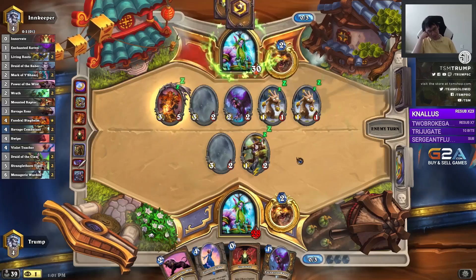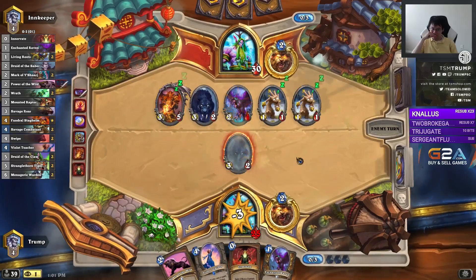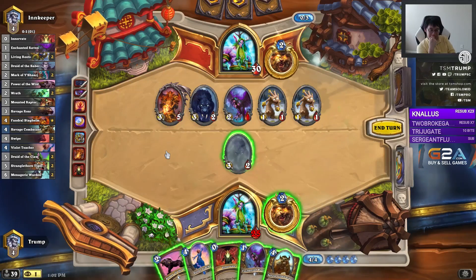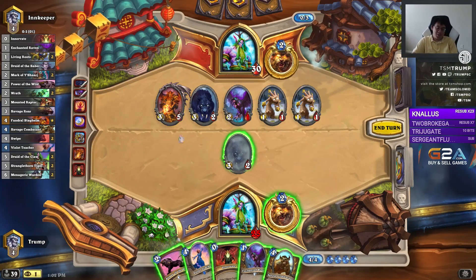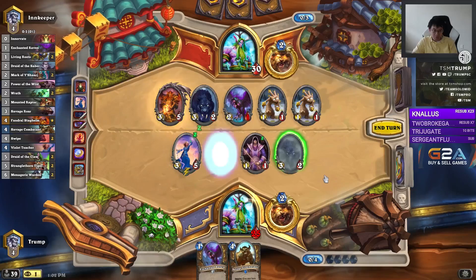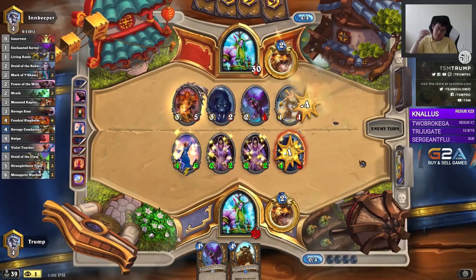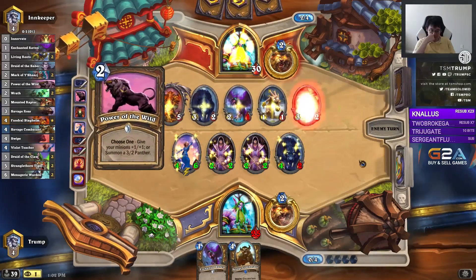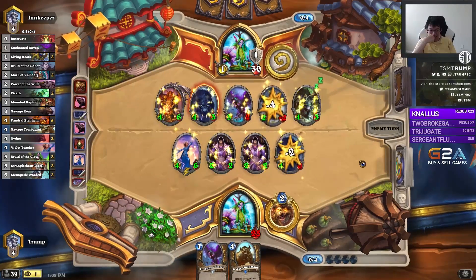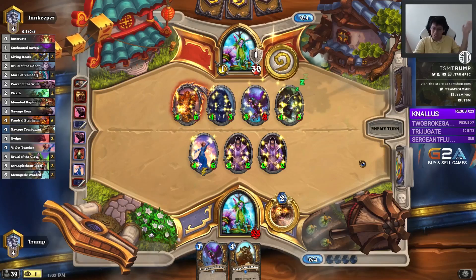Oh, that was pretty good — and here I thought my thing was good. I can go Combatant, Innervate, Hero Power. Call Fandral. We can leave Fandral alive — he used most of his cards already. That was pretty brutal. I suppose the good news is you get to see how good Beast Druid is in this match.